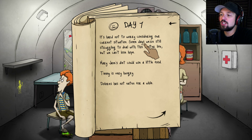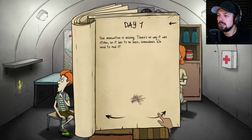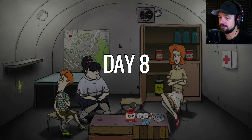Mary Jane could use a little food, Timmy's very hungry, and Dolores hasn't eaten for a while. Food for everyone. Our ammunition is missing — there's no way it was stolen so it has to be here somewhere. We need to find it. You're three people in a little shelter, how could you miss ammunition? We didn't even have any from the beginning. Since we don't have a flashlight, we can't search for it. We never had it in the first place.